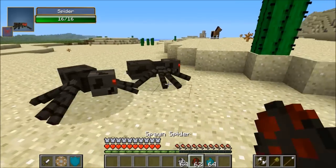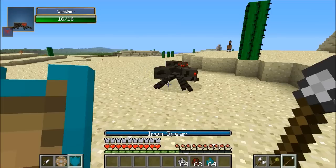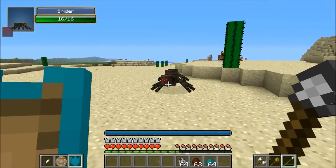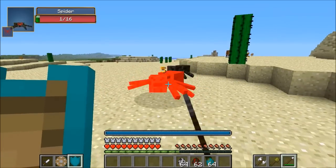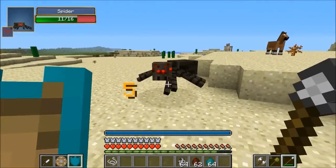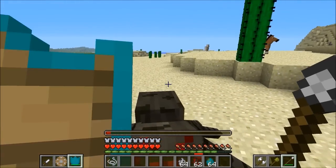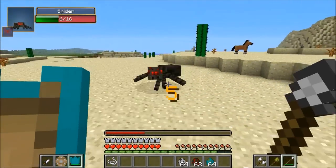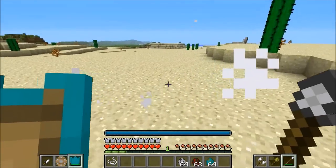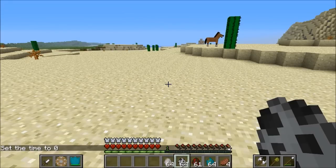I'm gonna spawn a couple spiders. I'll hit R and fight them with my iron spear — you can see I can hit from pretty far away, that range is actually pretty good. Then I'll let one hit me and defend with my shield by right-clicking. You can see the bar going down — that's how long I can hold it. I can defend for quite a while with the diamond shield, and the bar goes back up pretty quickly.